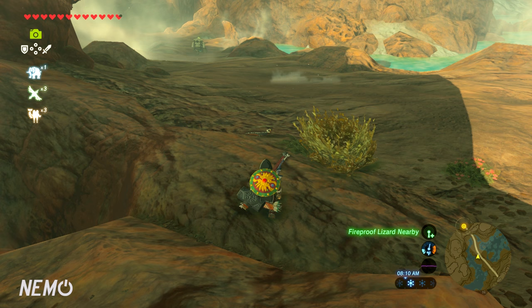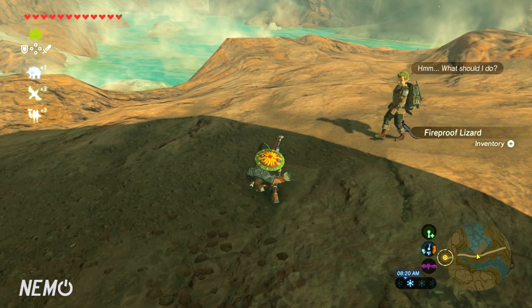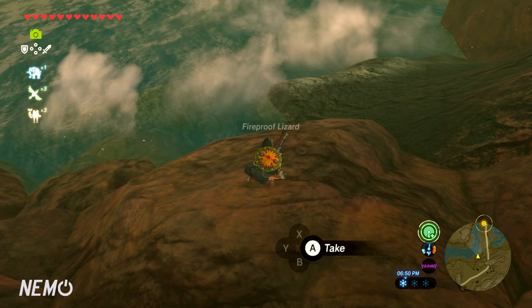Every time you get close to a fireproof lizard, your sensor will go off. The way you catch these little buggers is you literally just crouch and pick them up. You're going to need at least 15 of these to get all the fireproof gear and elixirs to actually get up the mountain — I recommend 15, but you can probably get it done with around 12.